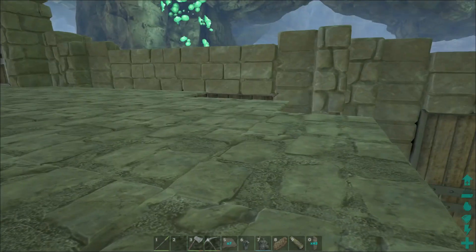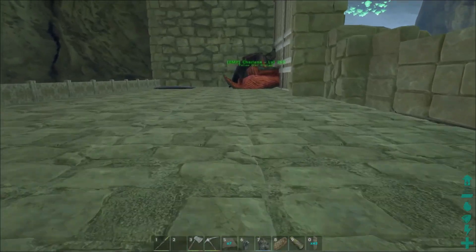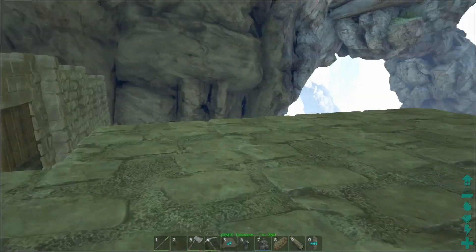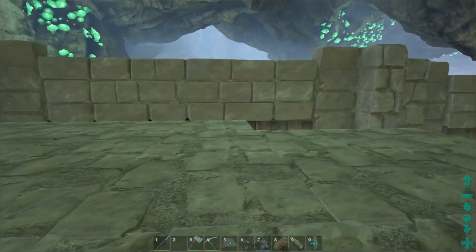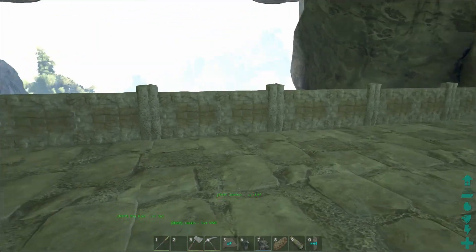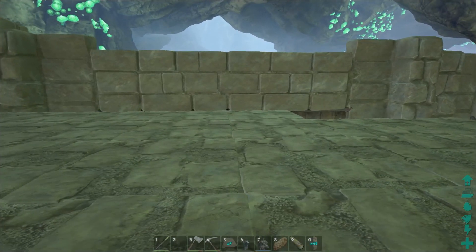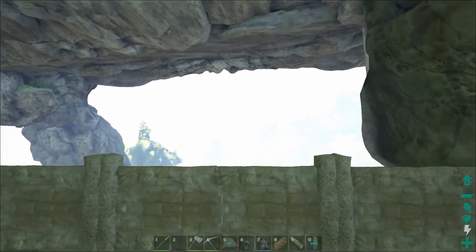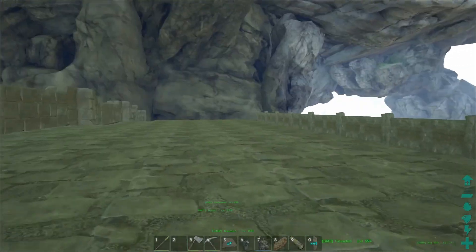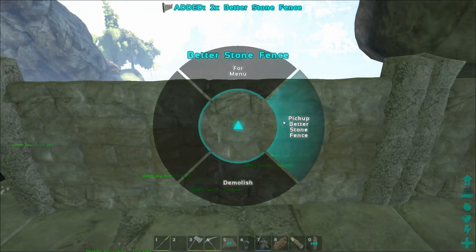I'm kind of frustrated because my only option is to narrow this down - make this the front end and take these two rows back. But then further on I might hit another 'can't place' and have to go back further. I might just stop at this width and go out that direction instead. I'll go as far as I can that way before it tells me I can't. At least I can pick all this stuff up since I did it all with CS structures.